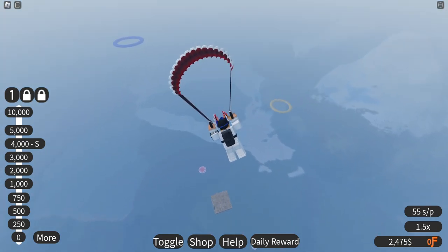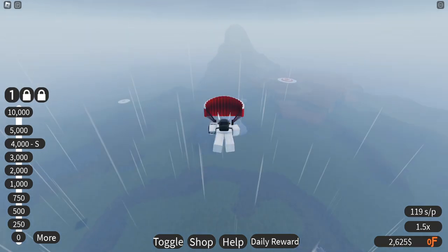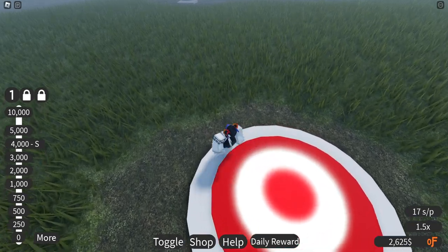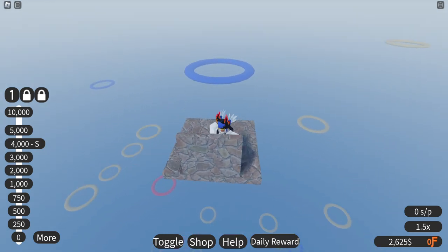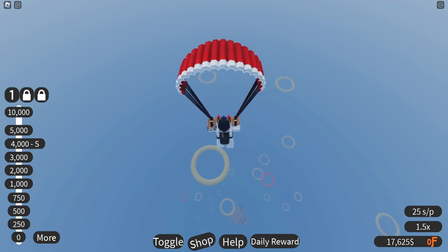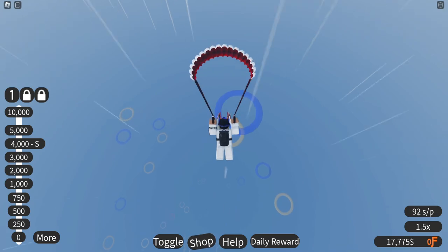We have infinite parachutes — shoot, okay, good to know! Our money on the bottom did go up. Oh, there's a blue one — let's see if we can get it. We got the purple one, let's go! It's probably not advised to do it though — this is cheating, isn't it? I don't think they should count if you fly through it with a parachute.